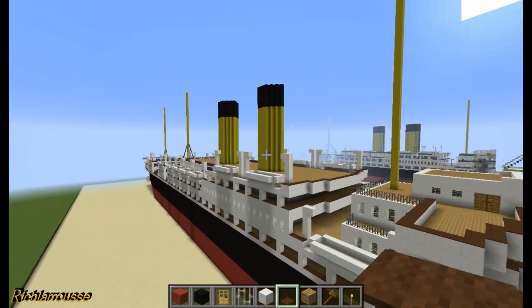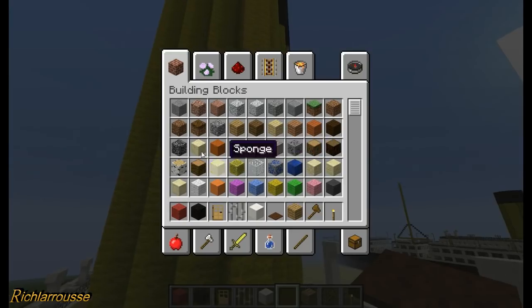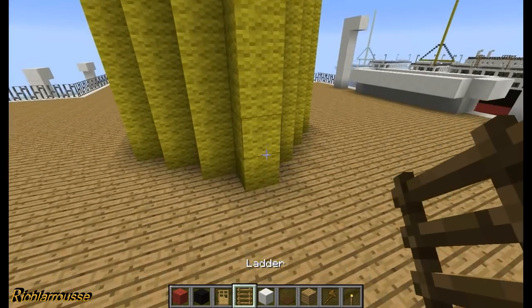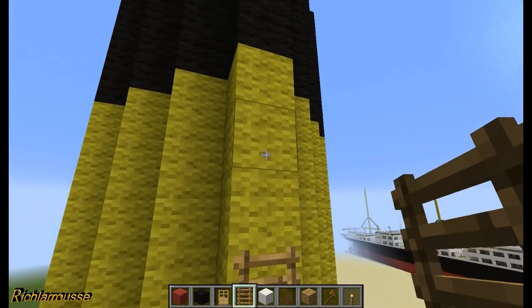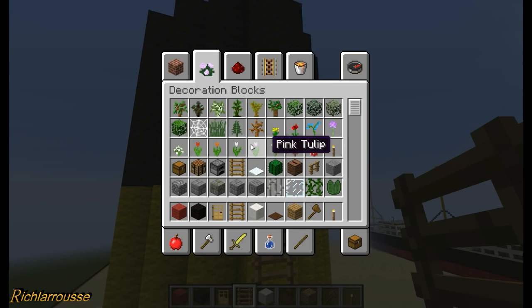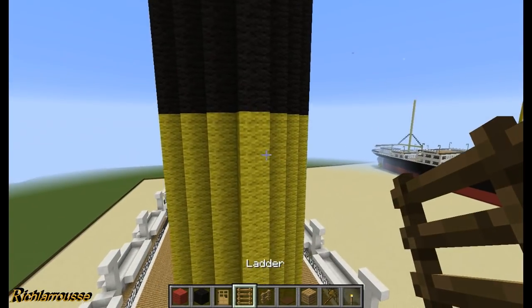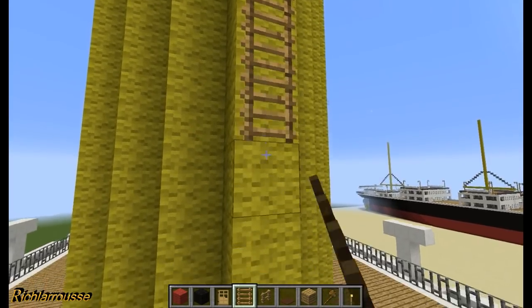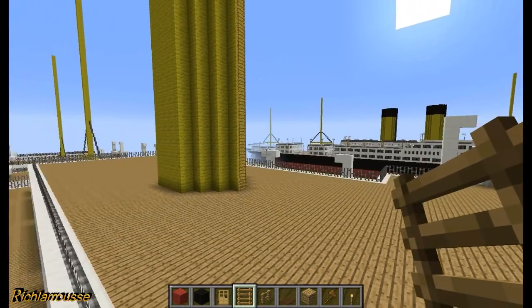I could also do the ladders on the funnels and the whistles. On the front of these funnels, add a ladder - all ships of these days had ladders on the funnels. And for the whistle at the top, just use a bit of wood fencing. Add a bit of wood fencing there for the whistle, and do the same on the next funnel.